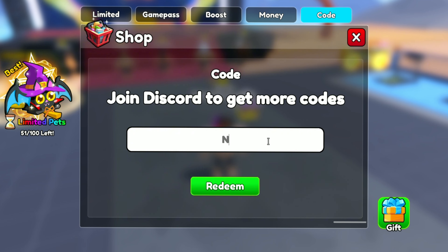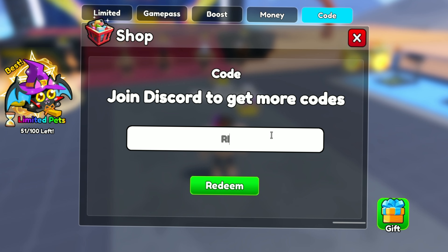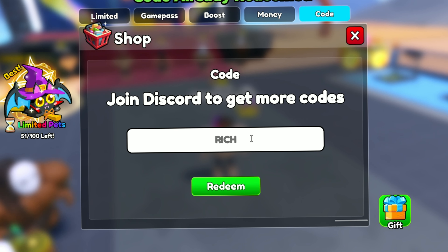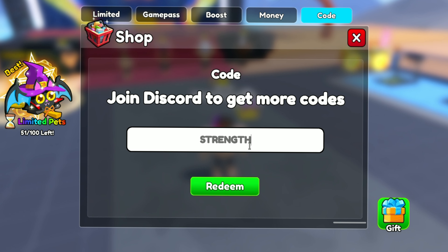The seventh code is NEW and this code gives you 1 spin. The eighth code is RICH and this code gives you 2 essence style oil. Another code is STRAND.